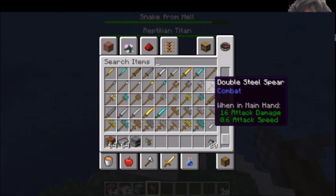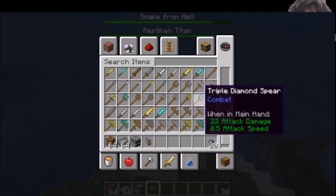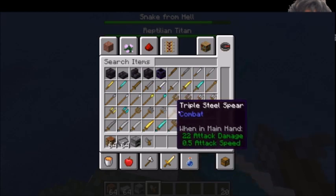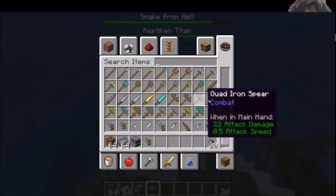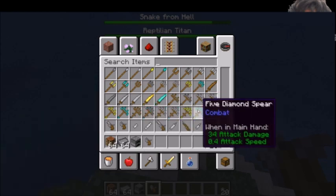Now I'll be showing off the double steel spear. There are five different types of spears: regular spear, double, triple, quad, and five. The five diamond spear is the most powerful of them all, with a really slow attack speed, and it deals 34 damage.